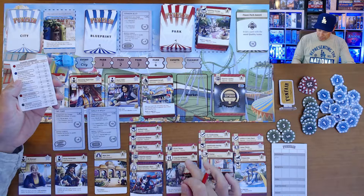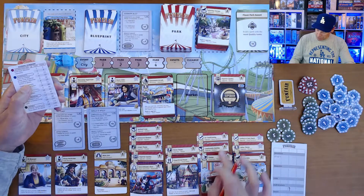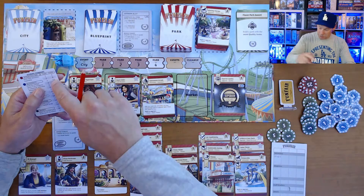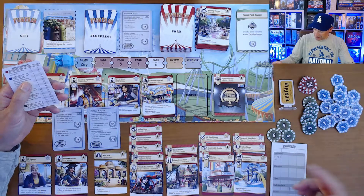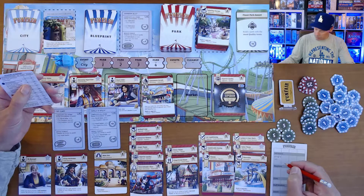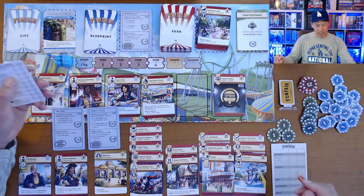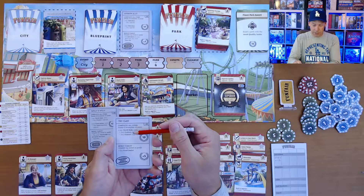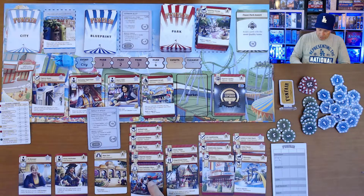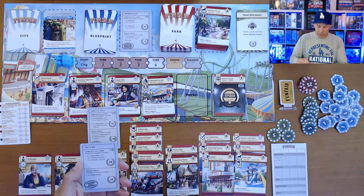My water slide attraction with a robot theme, lockers, and coat check has four icons, worth 16 points. Then I tally that up for my attraction score. For blueprints: this one says I get 10 points if I have any thrill ride with any feature and any feature. I've got my thrill ride — the super attraction tech defender ultra — with an inclined loop feature and a corkscrew elements upgrade. So I satisfy that and get those 10 points.